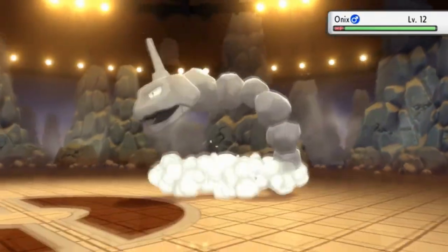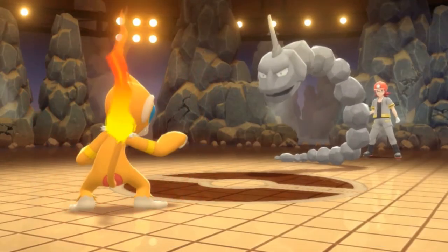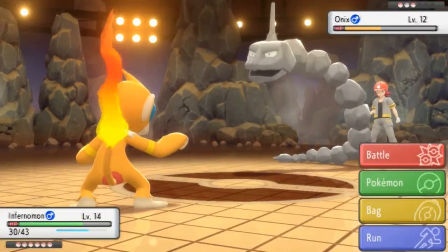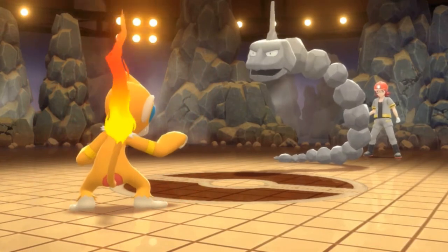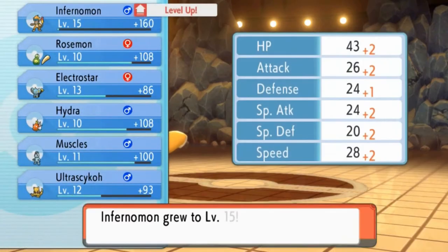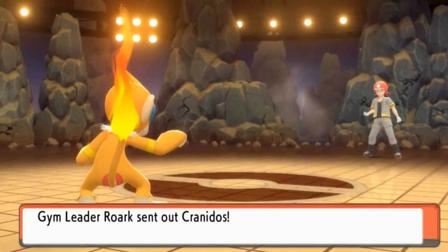Roark is about to use Onix. I'm going to continue with Monferno Mon and use power-up punch. This one almost takes Onix out, but the next one could be the final blow. Onix throws a rock at us — not so strong after all! Time to finish him off — power-up punch for the win! Say goodbye to Onix! Monferno Mon hits level 15, and the rest of the Pokemon are just getting fed. Roark is about to use Cranidos — completely forgot about that Pokemon!